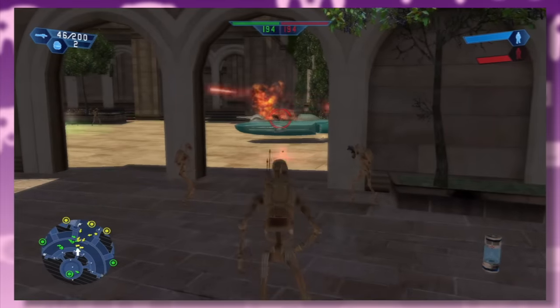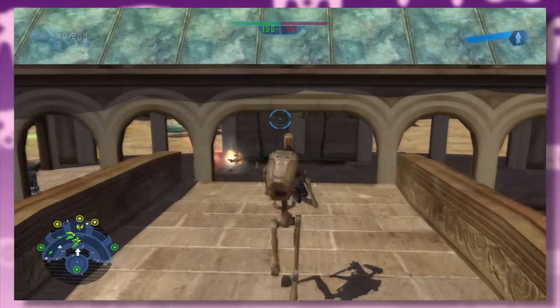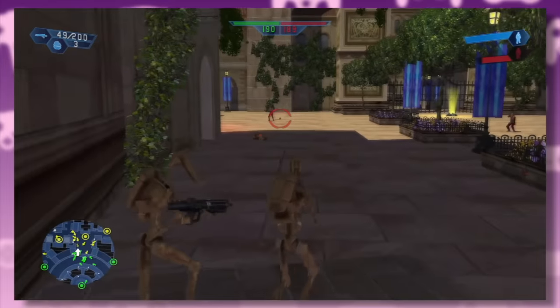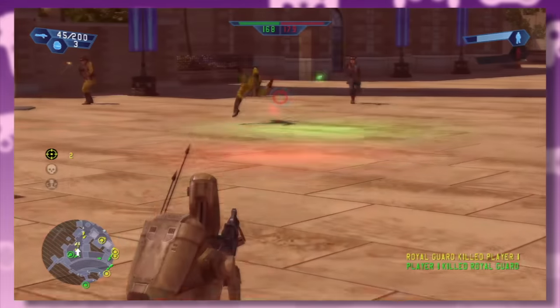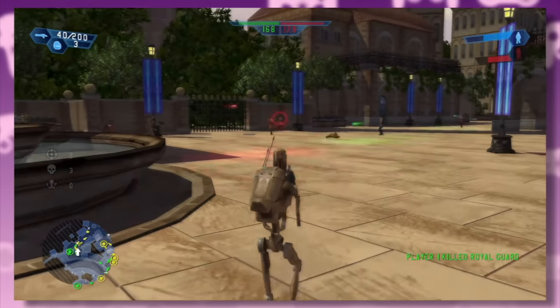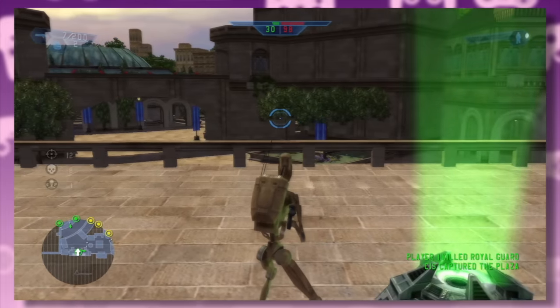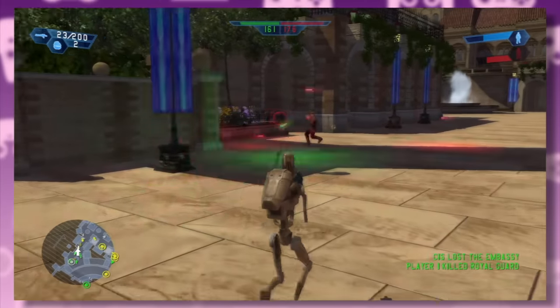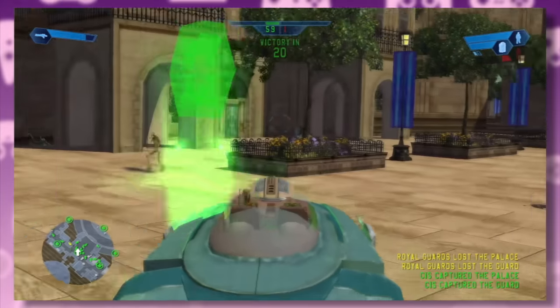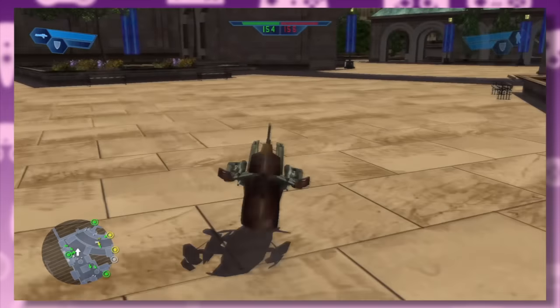The next level continues the battle for Naboo, this time moving into the city of Theed, and this is the first proper level in the campaign. All these years later, the gameplay feels simple at first — two factions fighting over a bunch of command posts spread across the map. You win either by defeating all enemies or taking over all their command posts. It's simple, but provides an incredibly fun sandbox that gives far more options than your regular shooter. Add a few vehicles in there plus a selection of class types, and you're rolling.